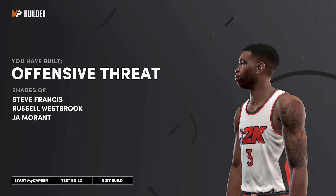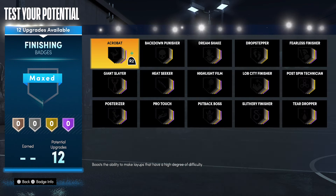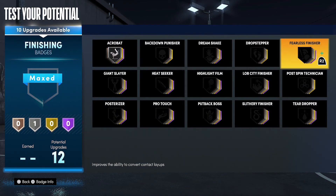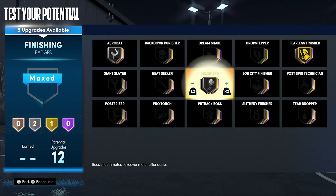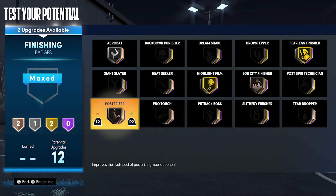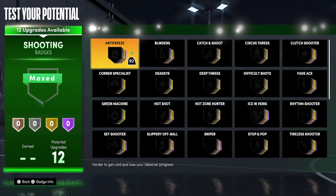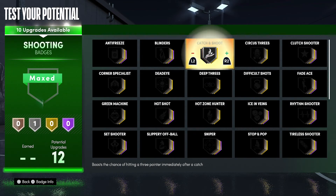For your finishing badges, you're going to put acrobat on silver, fearless finisher on gold, highlight film on gold, lob city finisher on bronze, posterizer on bronze, and slithery finisher on silver.